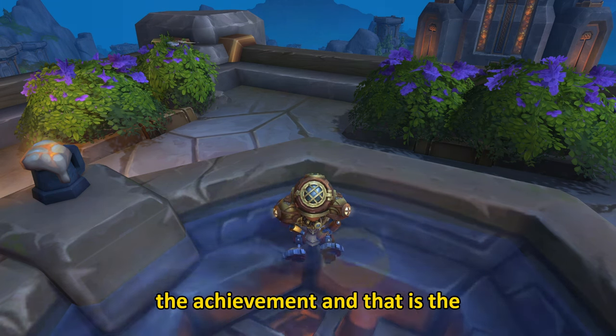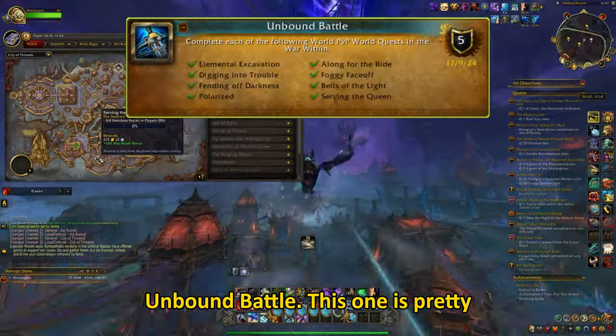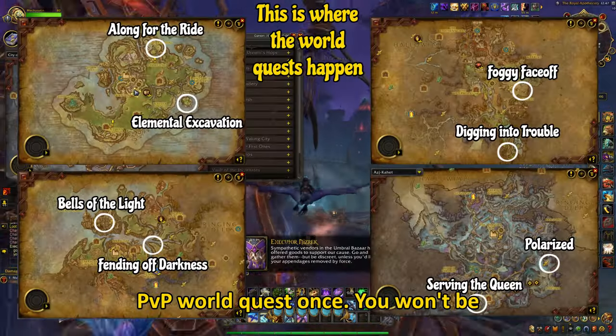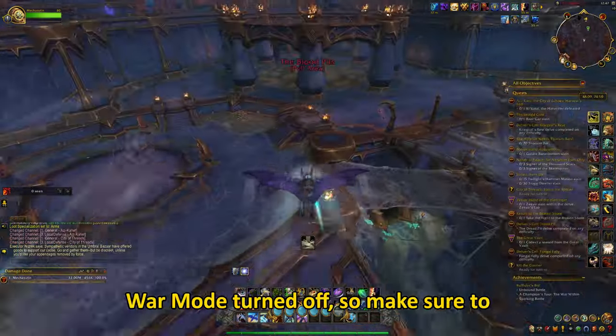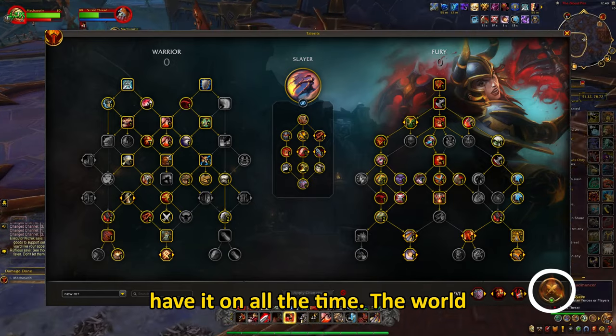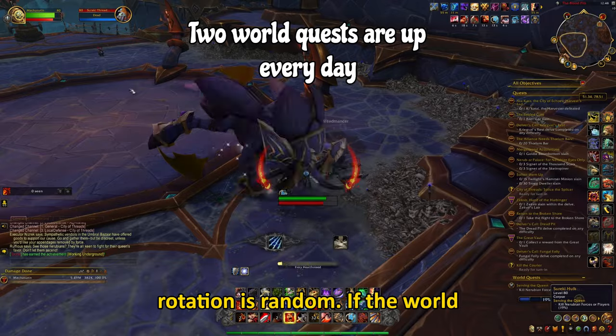Let us start with the first part of the achievement, and that is the Unbound Battle. This one is pretty simple — you just have to complete each PvP world quest once. You won't be able to see the world quests if you have War Mode turned off, so make sure to have it on all the time. The world quests change every day and their rotation is random.